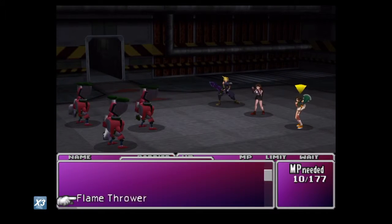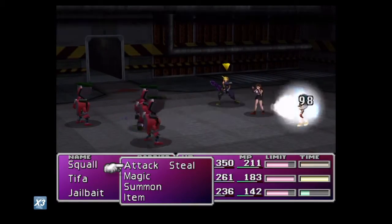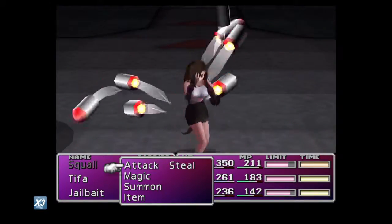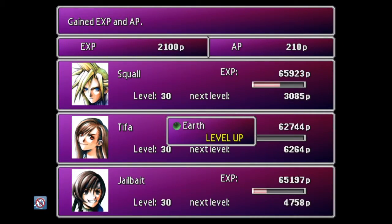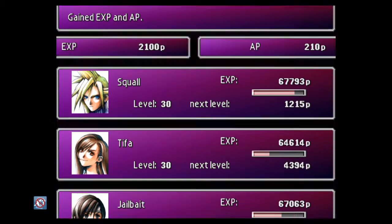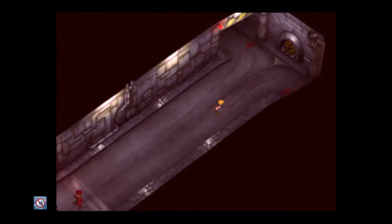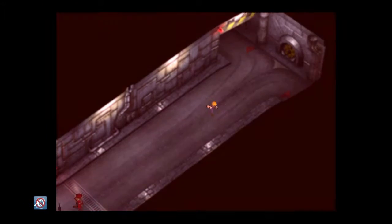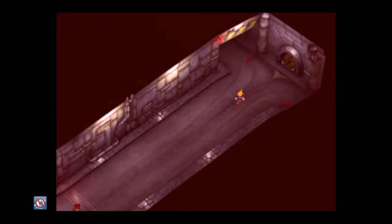Groups of two or three are exactly what you want to fight. All you need to use is Matra Magic and Beta, and it will take out the entire group of three very, very quickly. In this fight you'll gain about 210 AP, about 2000 XP, and about 5000 Gil.